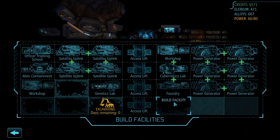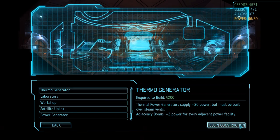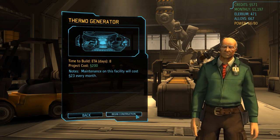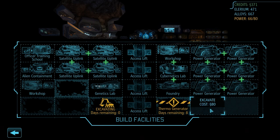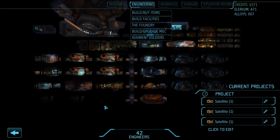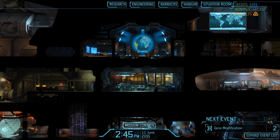At the moment we're actually building something else: the thermo generator. We've just excavated the space next to the access lift holding a steam vent, and for 200 credits we can now build a thermo generator on top of it, supplying us with 20 units of power - over three times as much as a normal power generator. That will also help us save some building space in the long run. Construction is underway and will take 8 days. We could also excavate the spot right next to it, but at 80 credits it's not cheap and we don't need it yet, so we'll leave things as they are and continue scanning.